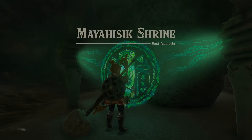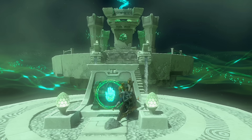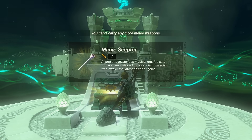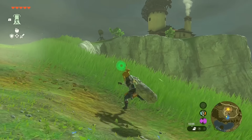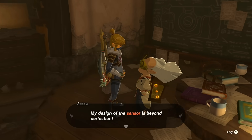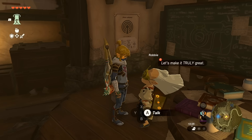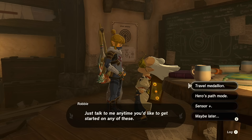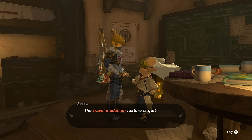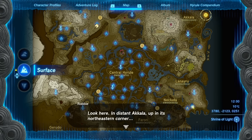Inside the Ret Sam Forest Cave there are three different paths — one to outside, one to the shrine, and one to a Bubbulfrog. Here is the Mayahisic Shrine. Some underground shrines are just Blessing Shrines that give you a Light of Blessing, including this one — plus there's a magic scepter inside. Once done, grab your Bubbulfrog, ascend out, and head back to the lab. Robbie will be so impressed you found the shrine with the sensor that he'll put a poster on the wall explaining how to use it.